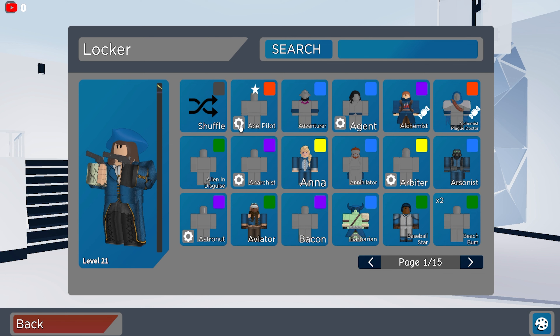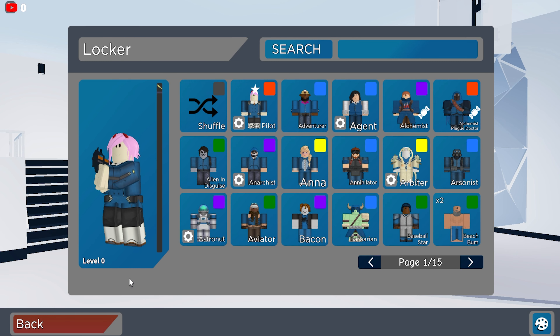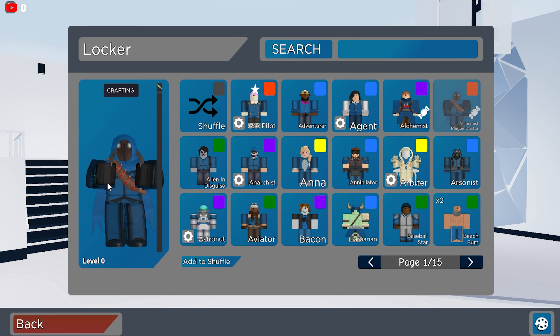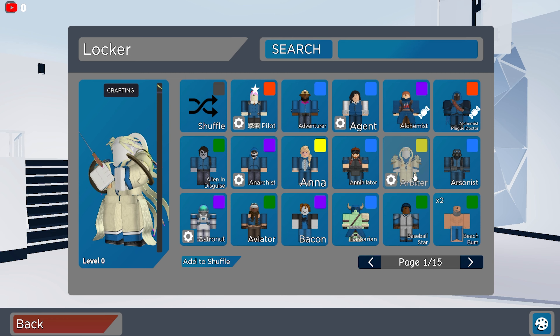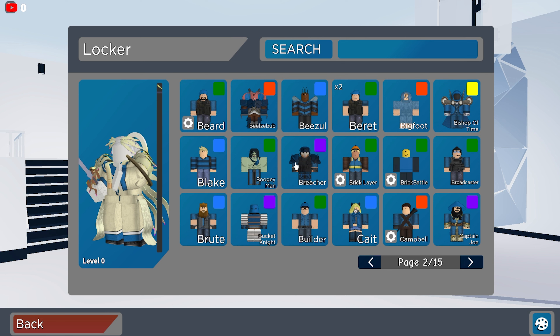Firstly we're going to do the characters. On page one we have — as you guys can see — his Ace Pilot. Not gonna lie, he does have a lot. He has this one — I don't know this one, that's pretty cool. He doesn't have the OG Plague Doctor, but he does have the Arbiter, a really cool item that I never had before, I wish I did.